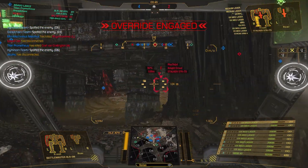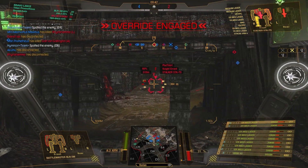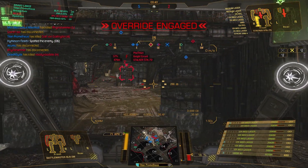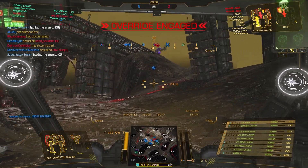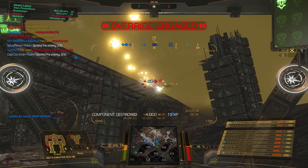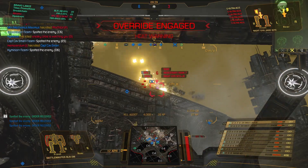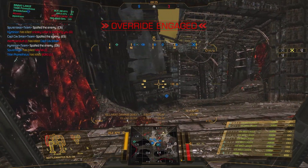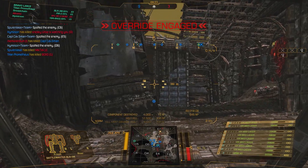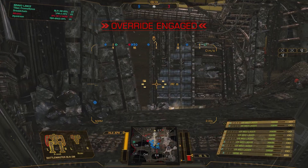We're now 4-0 up. Contract locks are there — he's one touch on the centre torso, so we're going to move in for the kill. There's a great target right above me and I'm going to lay into him — that was the Night Gyr from before, so we take him down. It's 9-3 now, so it's just a matter of finding the remaining three enemy mechs and finishing the job.